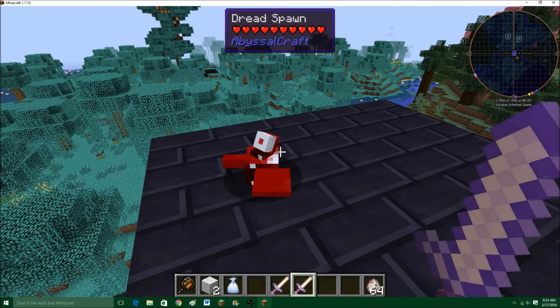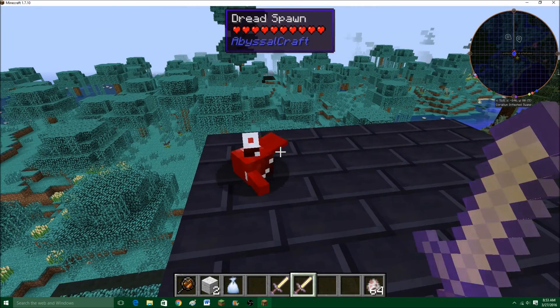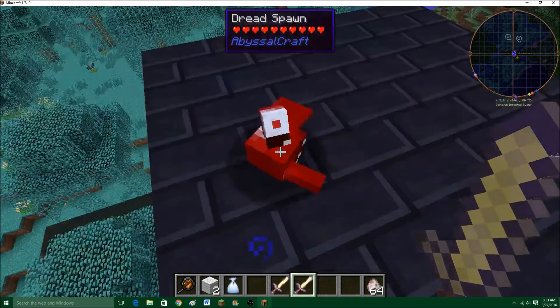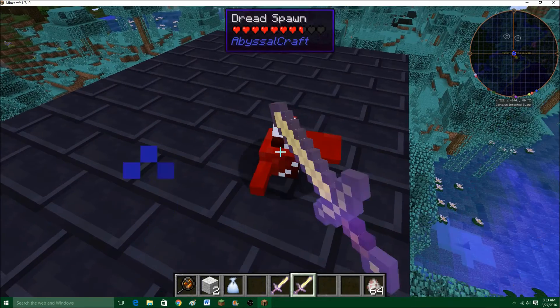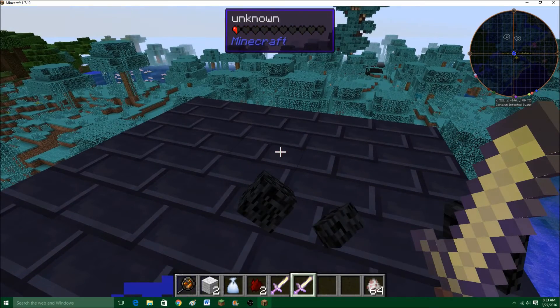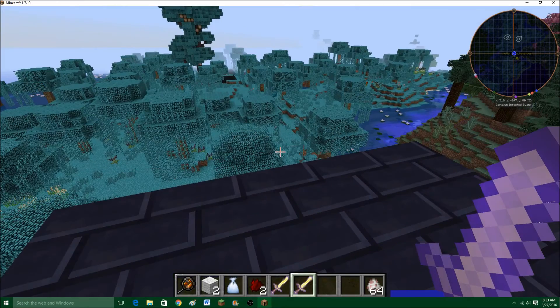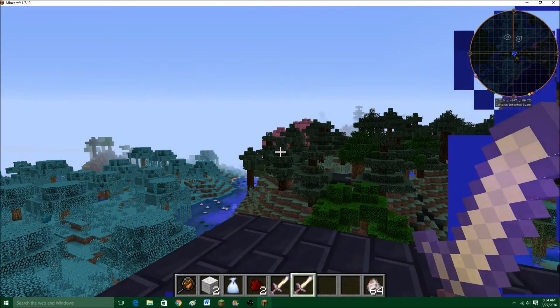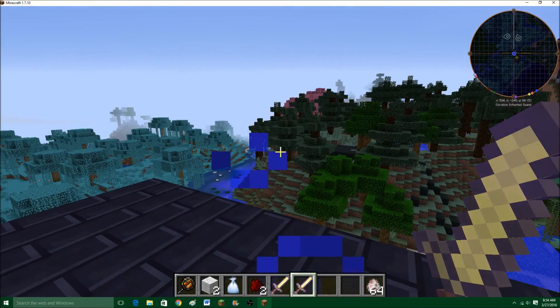It's possible when something dies from the Dread Plague, it will turn into these little things — the Dread Spawn. I totally forgot to mention this effect! You won't normally encounter these until you get to the second dimension. They drop Dread Fragments. And I should mention that those guys, if they hit you, can inflict the Dread Plague. So watch out for that.